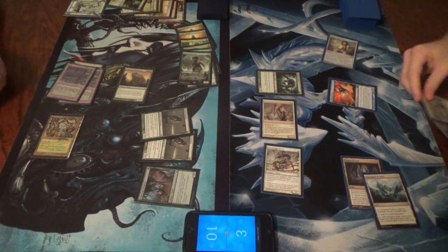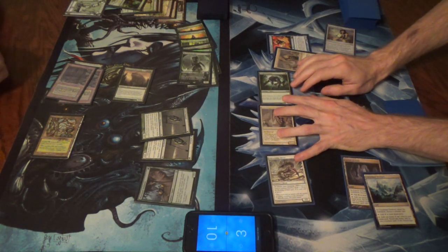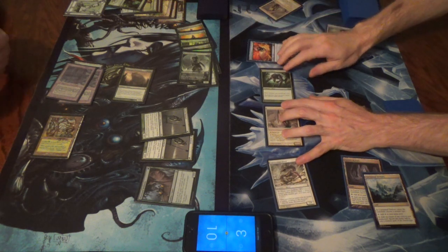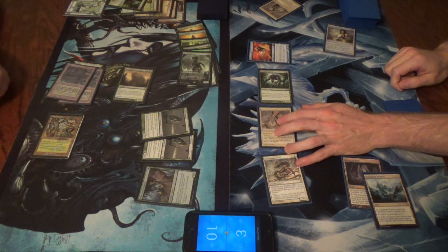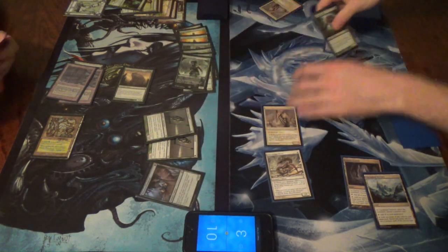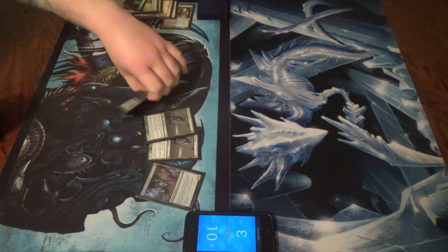God bless. So I had Gale Rider and Sinew Sliver - Gale Rider gives them flying, Sinew makes them lethal, and then I can swing for twelve because four times three. But if I have to play just one, I can't do this because you clog up the ground. This is just one shy of lethal. Another Natural Order - I mean it doesn't matter anyway, because it's one shy of lethal. All you have to do is just go - so close, so close. I wanted to windmill slam a land.